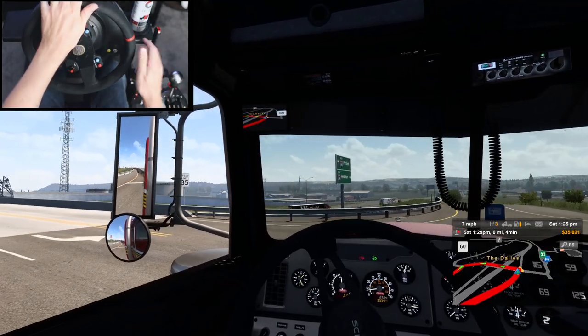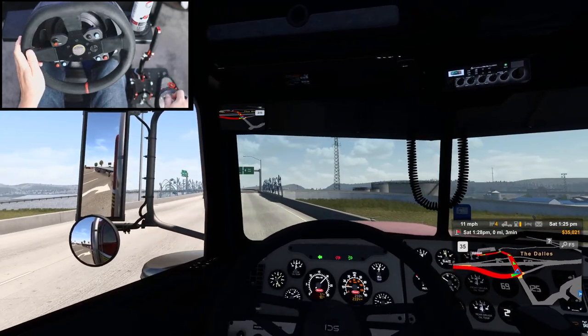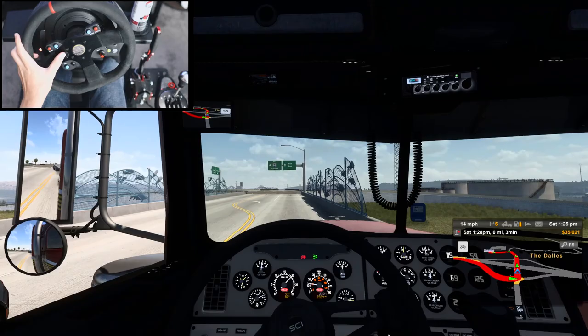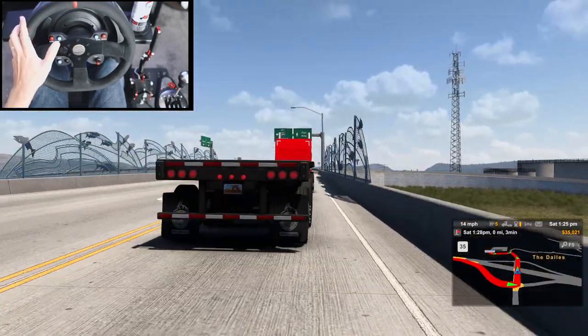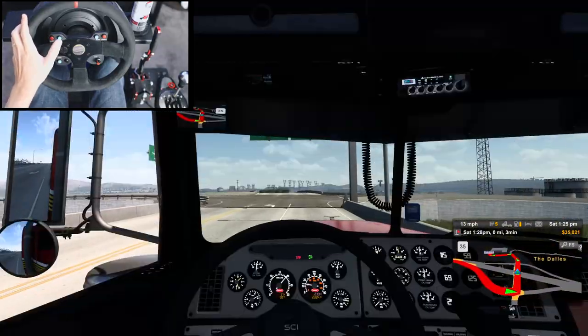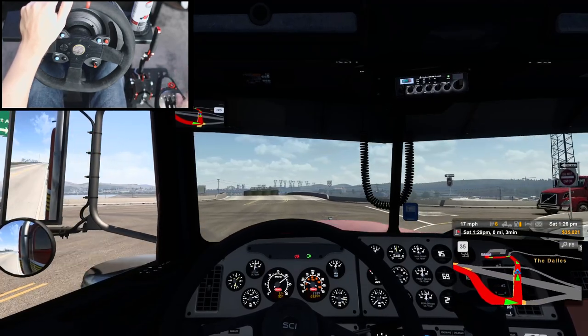What's going on T-Fresh? Welcome back to a new American Truck Simulator video. Today we have an exciting episode. I actually ended up grabbing the flatbed that I was using - this is a 53-footer, four-axle flatbed that I kind of missed so much.